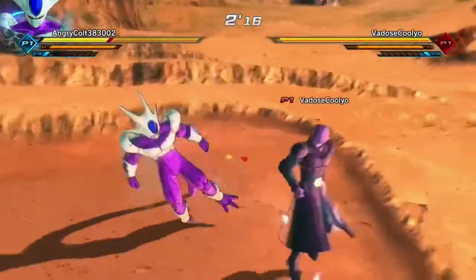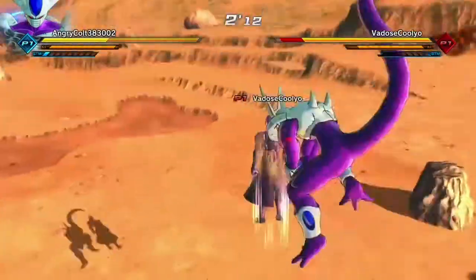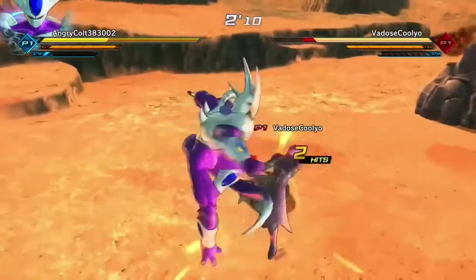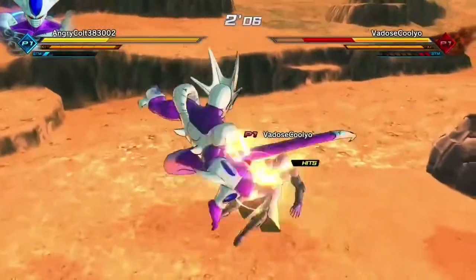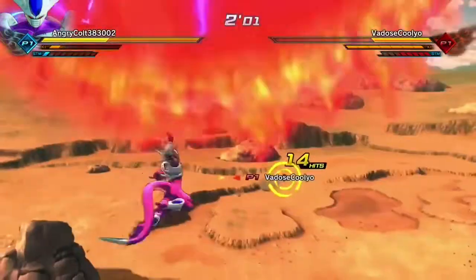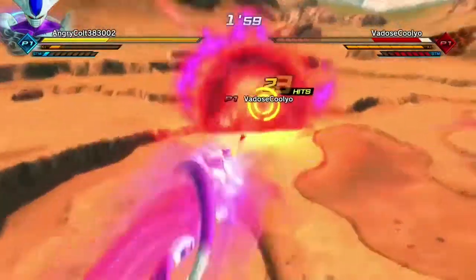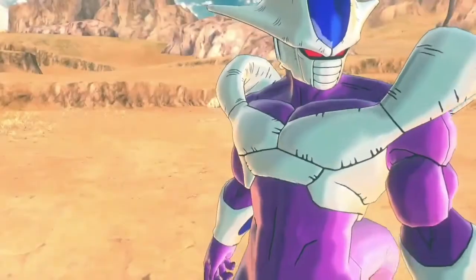Next up is Shadow Crusher. Basically, whenever you're hit by a ki blast, you pop Shadow Crusher and he'll fly towards whoever shot it and hit them really, really hard — does a good amount of damage. I'm not sure if you can use it when you get hit by a ki blast like a Kamehameha or an ultimate like Supernova, so if you do know, please tell me in the comments down below.